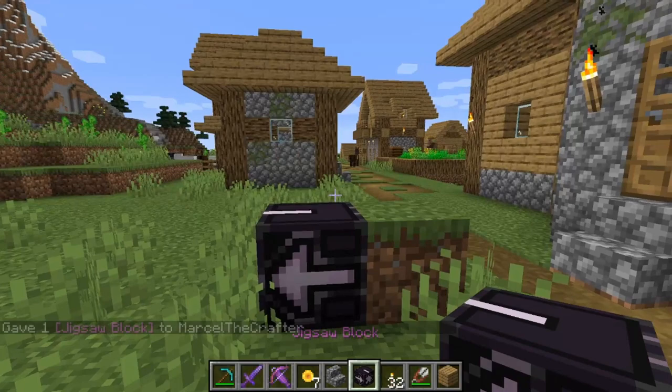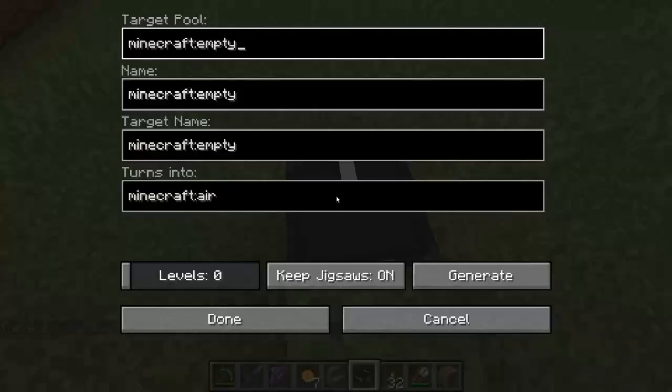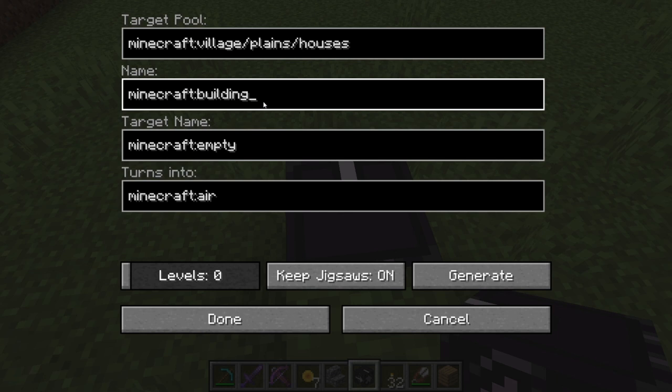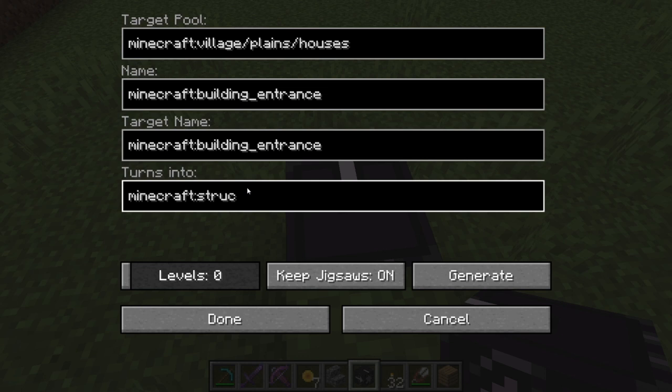Now what can you do with the jigsaw block? If you select it, it says empty. However, if you type in for example 'village/plains/houses', you end up in a file where all the plains houses are and you can actually spawn them. But you need to make the block also be the entrance, so you have to change this to 'building entrance' and change the target name to 'building entrance' as well. And you don't want to have air here — you want this to turn into a structure void, so you pick 'structure void'.